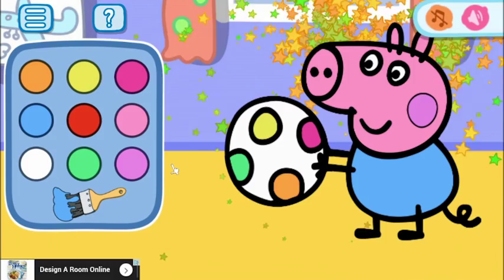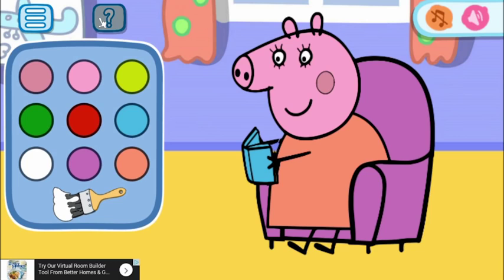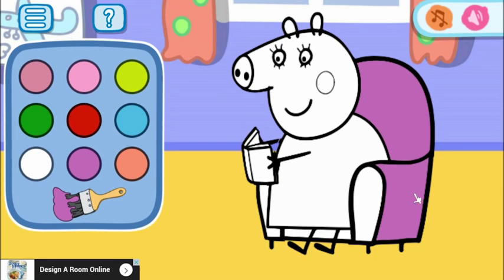Here is Mummy Pig. Let's check out Mummy Pig's colors. She's got a purple chair. Then she has an orange dress, and a pink face, pink ears, pink nose. And I don't know what color that would be — maybe brown cheeks? But that is definitely a blue body.